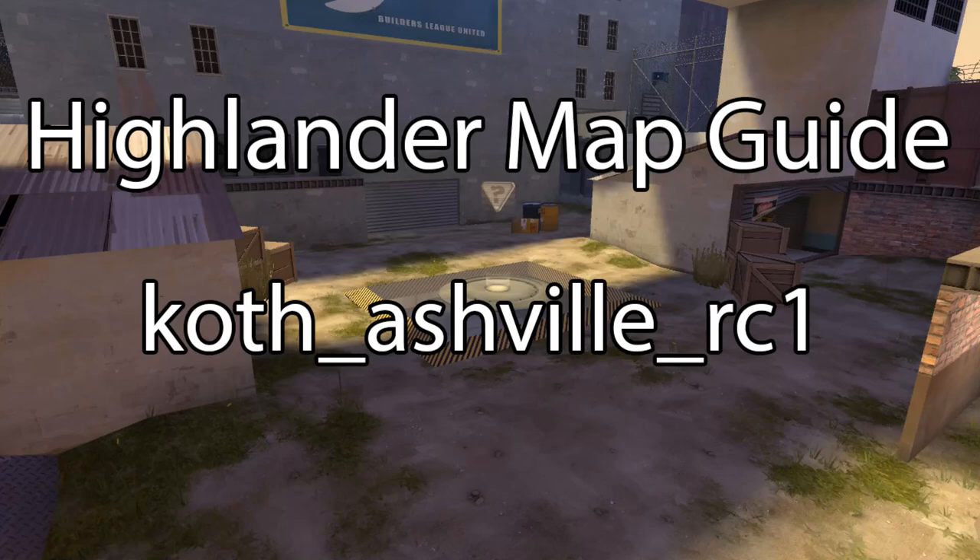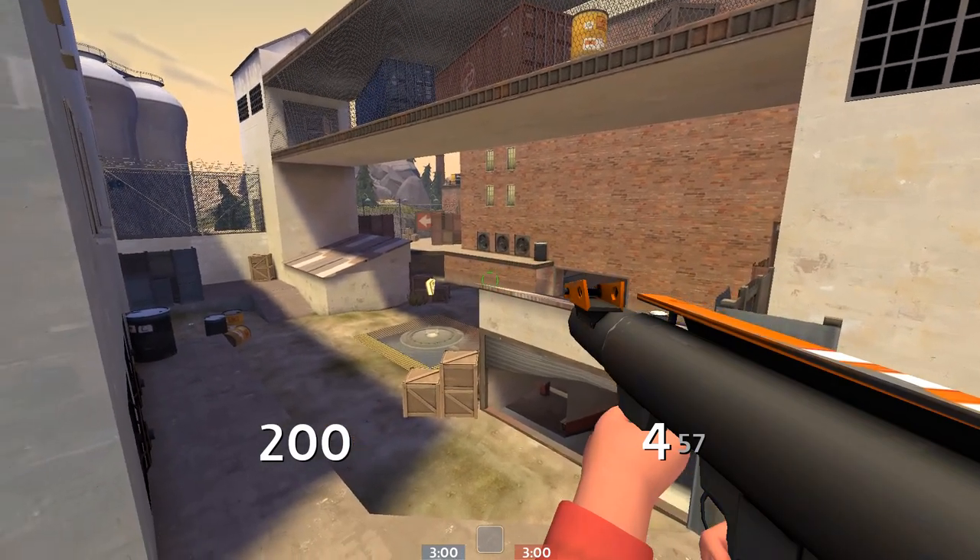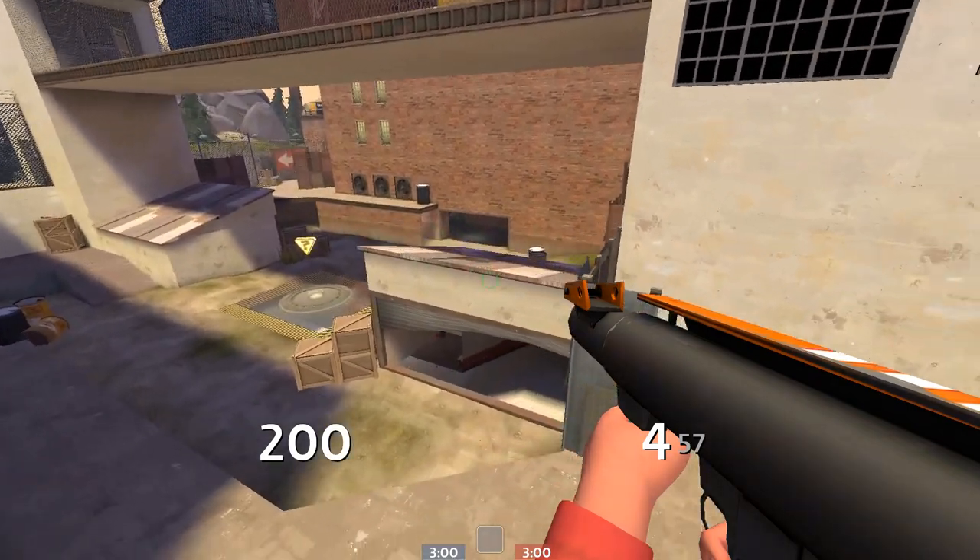This is a highlighter map guide for the map Koth Asheville. This guide is aimed at players and teams who want a basic outline of how to play the map. I'll first go over some basic tips for Asheville and then I will talk about the mid fights, holding the point, and pushing the point.